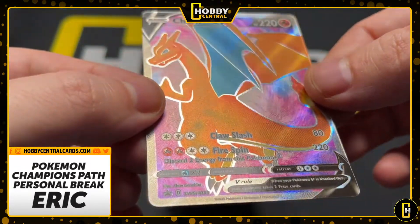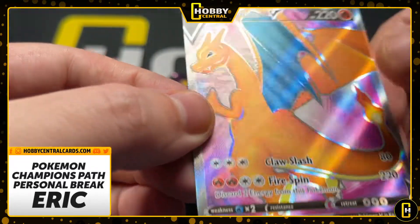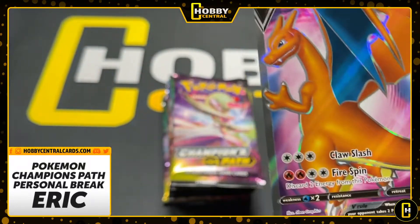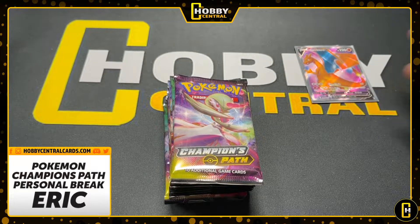This bad boy, this Mr. Fire Dragon, is in solid shape — I don't really see any issues. Even the centering looks good on this. So that is step one of having a good Champions Path trainer box. Let's get this in a sleeve.